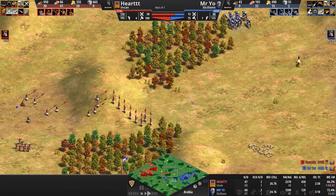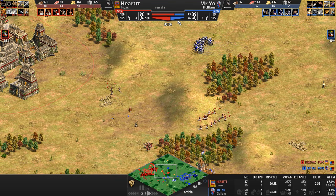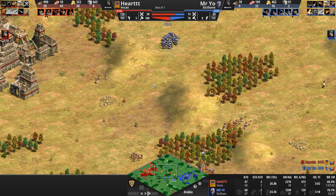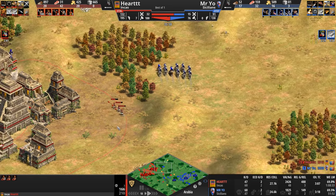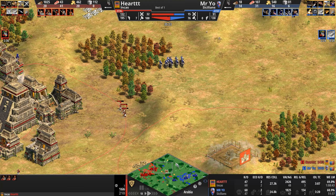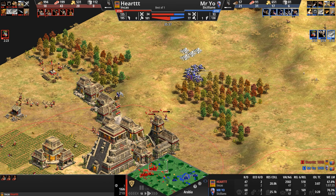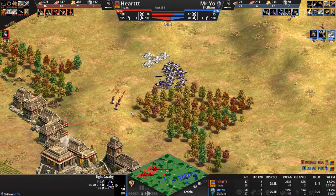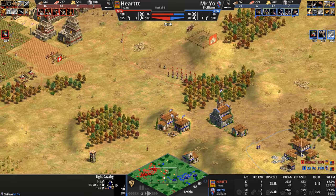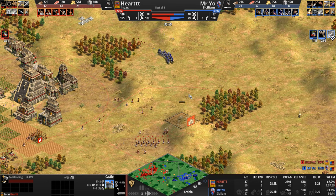Mr. Yo is down almost 15-16 army and down 25 villagers — that was not the decisive engagement he needed. Even with the Knight as the more mobile, tankier unit, he's down two-and-a-half times the army supply. Both players are heading up to Imperial, with Mr. Yo set to reach it just seconds ahead of his opponent, who has already started a third castle.